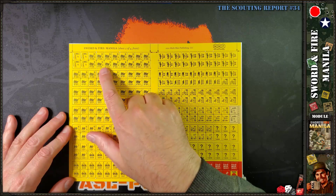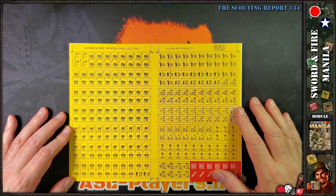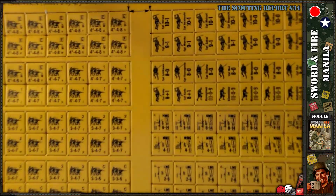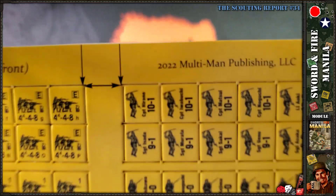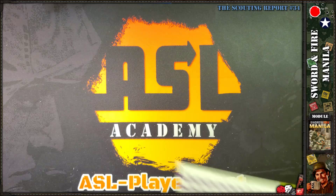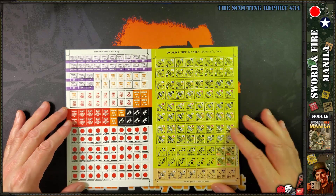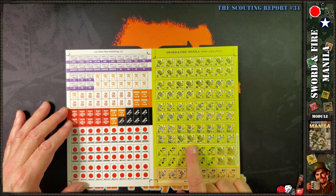There are assault engineers on both sides — quite a few of them. The Americans have a bunch of assault engineers with four smoke exponents, and same with the Japanese. We also have perimeter counters, American vehicles, LTVs, and dozers.